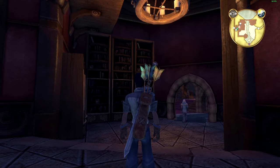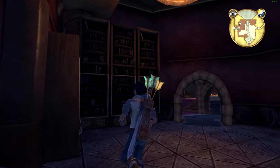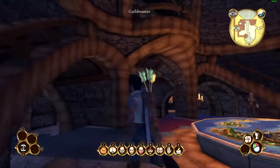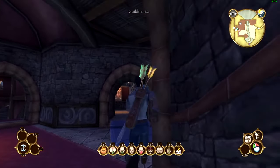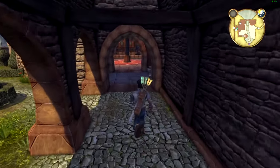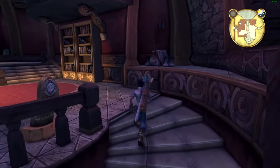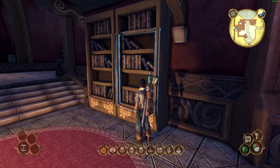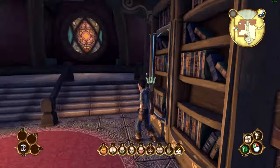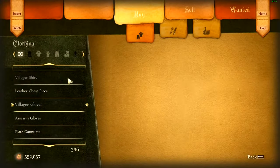Oakvale Shop. Bowerstone North Shop. Stolen from a house in Oakvale. And then Maze's Quarters for Jack of Blades. I stand corrected — there is one that is still in the guild, but not in the guild library. It's kind of funny how the good-alignment one requires you to steal a bunch of books.